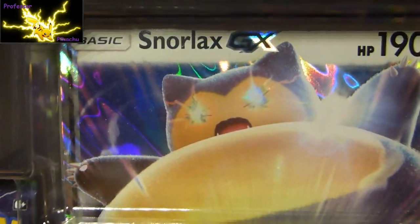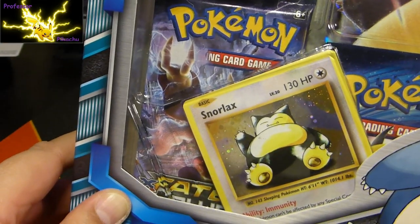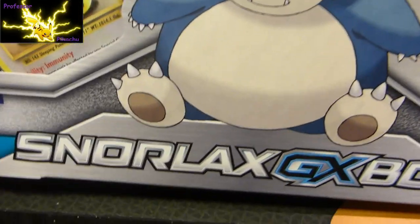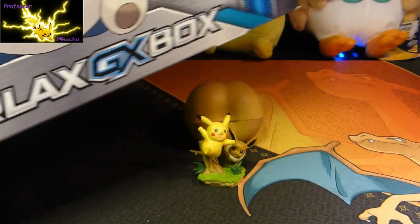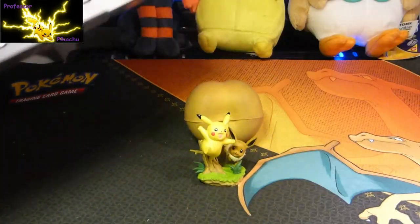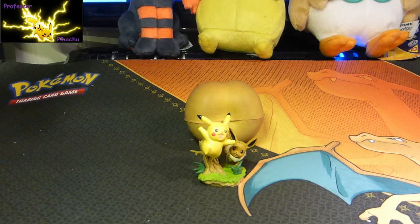In the Snorlax GX Box you get the Jumbo Snorlax, you get the smaller GX, you get the Holo Promo, and then I think you get a couple of Evolutions, Breakthrough and Fate Collide packs. Not bad at all, but then guys let's add one of these Burning Shadows packs into it as well. I absolutely love them — I'm still searching for that Charizard, so why not just add it in?